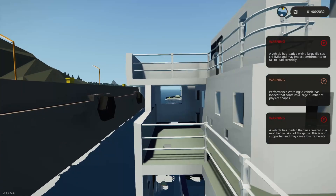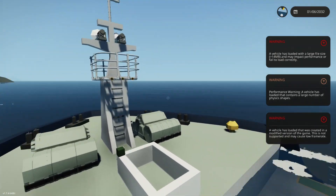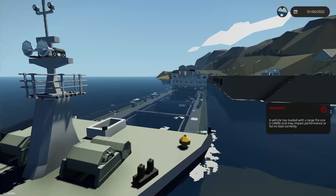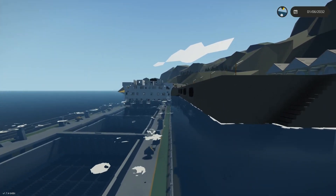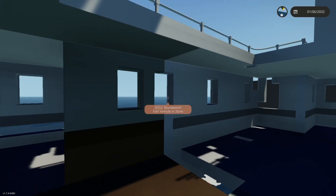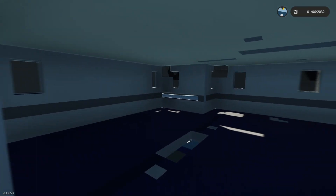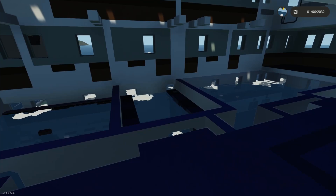There is a very important rule: if anything like this happens to you and a ship spawns weirdly or incorrectly and you don't know why — firstly check for the warning, and secondly go into the workbench and see if the ship really is broken. Do not save it.